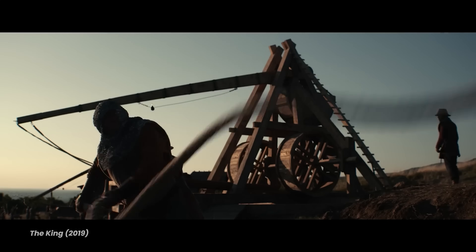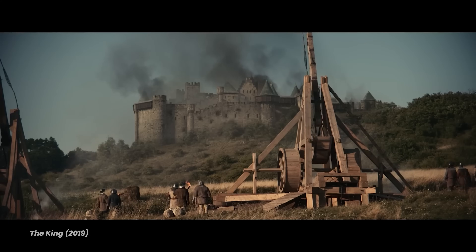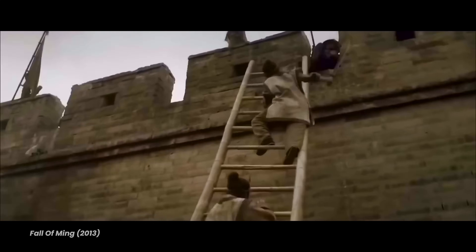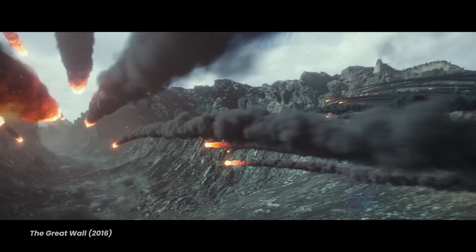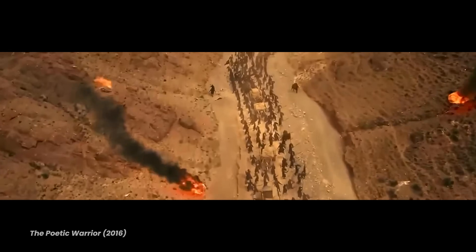Siege warfare exists the world over, involving the use of big wooden machines such as trebuchets to launch flaming payloads at enemy strongholds, whether in the west or the east. And after you've bombarded your enemy's stronghold with flaming balls, next you need to scale the walls and get inside. This existed as much in China as it did in the west — in fact, in China, they were really fans of the whole flaming balls thing, sometimes with balls coming out of nowhere, attacking from all sides, destroying everything in their path.